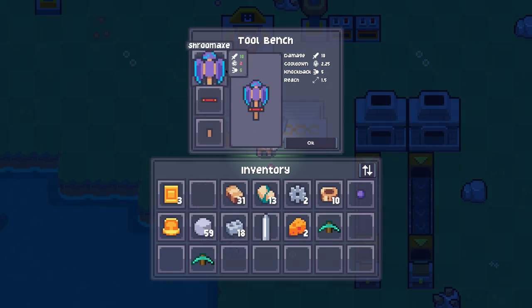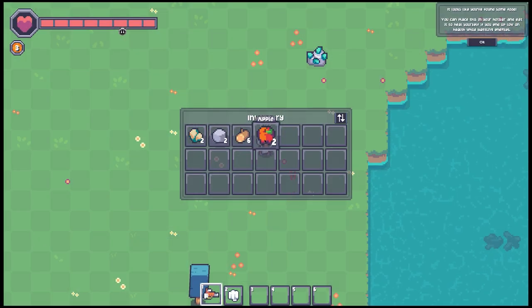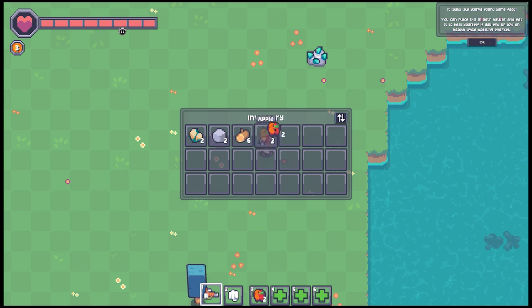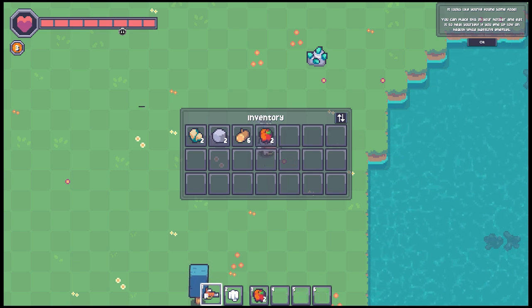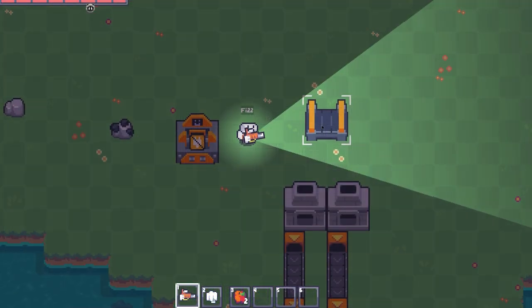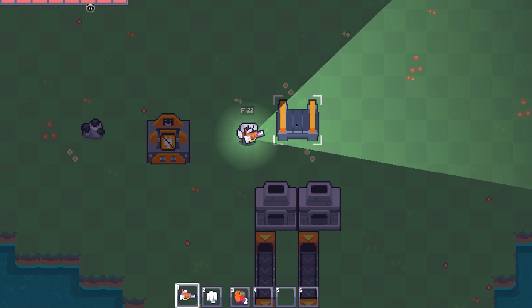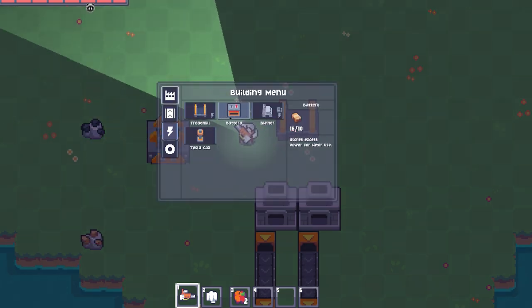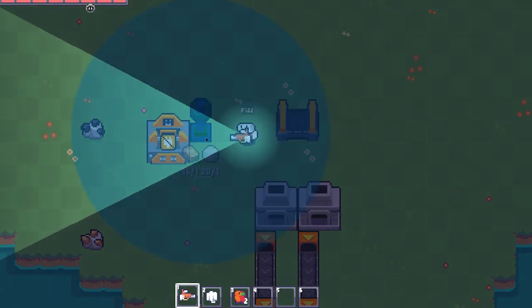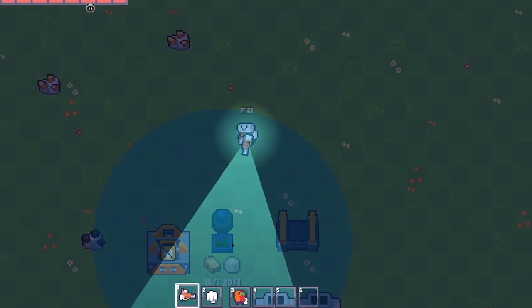However, I did encounter a few quality of life issues that could be improved. For example, when placing food items onto your hotbar, they still stay in your inventory, taking up space. And it would have been nice to have a shortcut to move all items from storage into inventory by one click. But these are minor issues, and for an early access game, I didn't come across any groundbreaking bugs or graphical issues — unless you count the nodes that kept disappearing, as they popped up in front of Fizz twice as quickly.